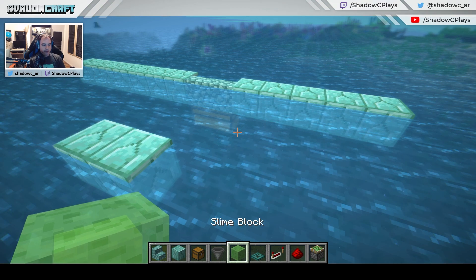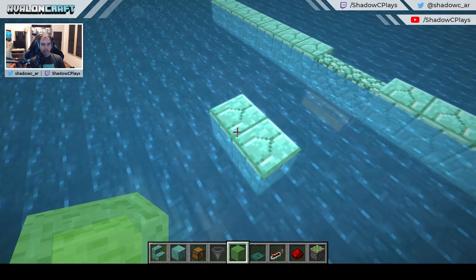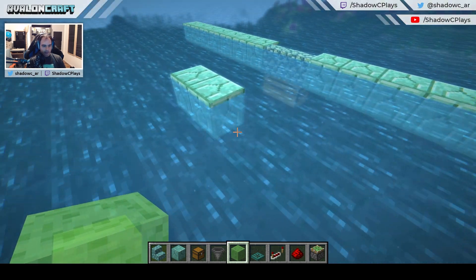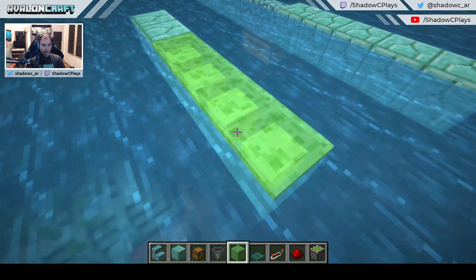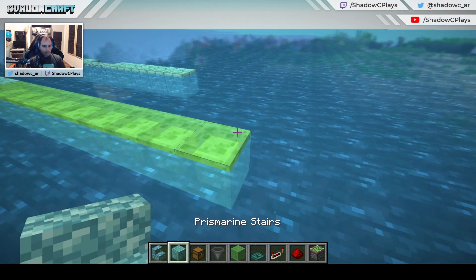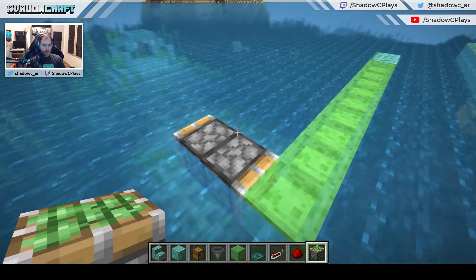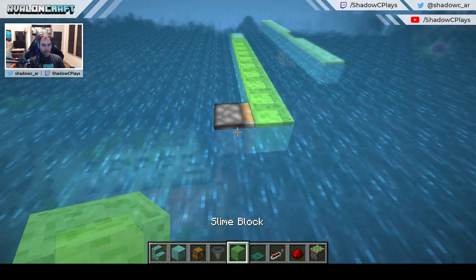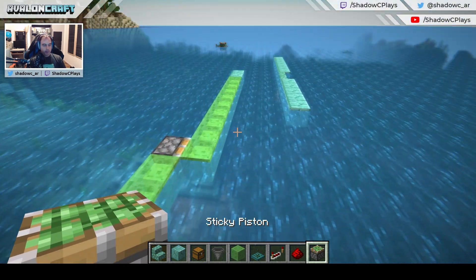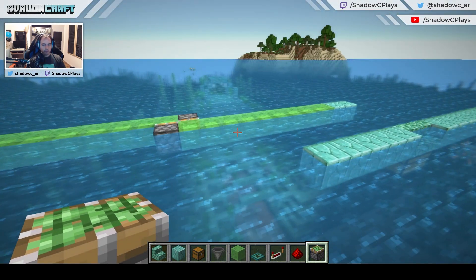I'm going to use nine slime blocks each way. So we go one, two, three, four, five, six, seven, eight, nine — and then we need our sticky piston. Then another row of nine slime blocks: one, two, three, four, five, six, seven, eight, nine — and we need the other sticky piston right here. On top of the flying machines, we need a couple of observers pointing inwards. That's pretty much our flying machine. Don't start it up yet, because it's going to fly forever until it hits some sort of wall.